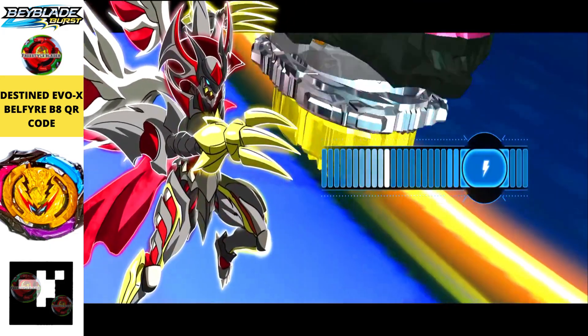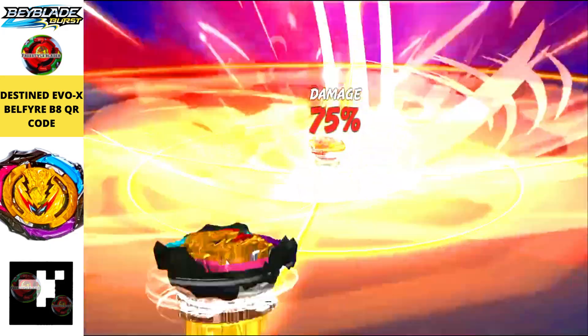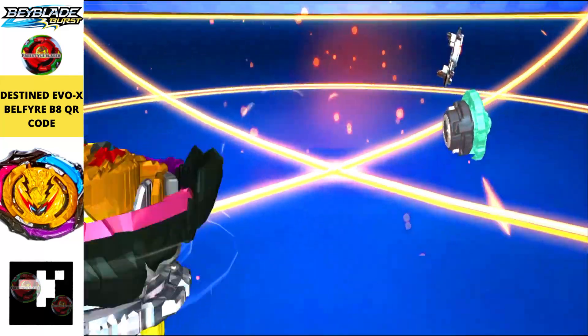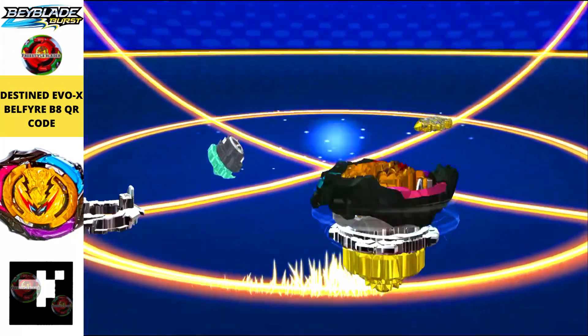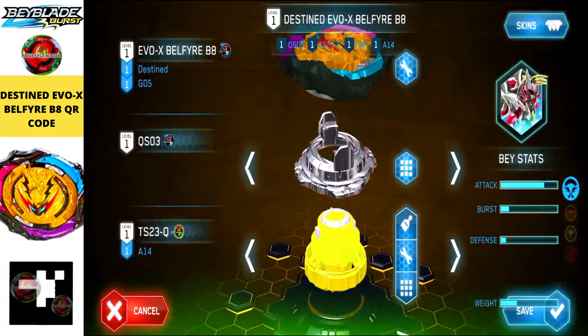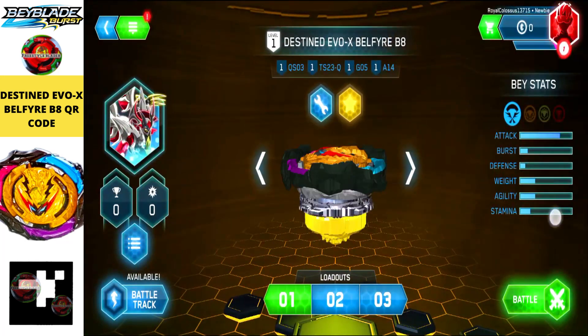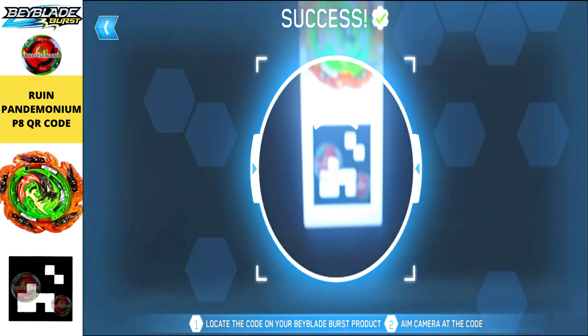The first one here is the Destined Evo-X Belfyre B8 QR code, which comes with this red, blue, and purplish gear and it looks phenomenal. You can now battle with it in your Beyblade Burst Quad Strike app — just scan the QR code shown in the left corner of this video. Before scanning these QR codes, just update your app from the Play Store or App Store.